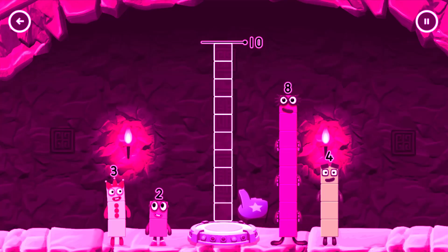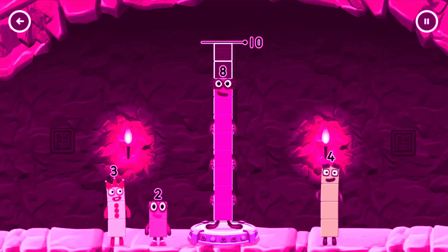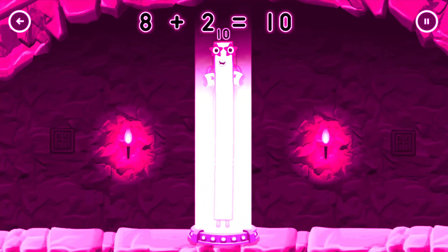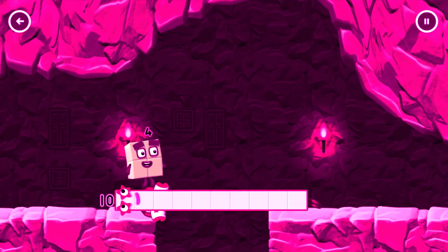Add number blocks to make ten. Drag number blocks into the middle until you fill all the spaces. Eight — that's right! Eight plus two equals ten. Good job!